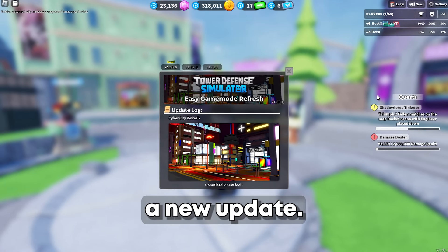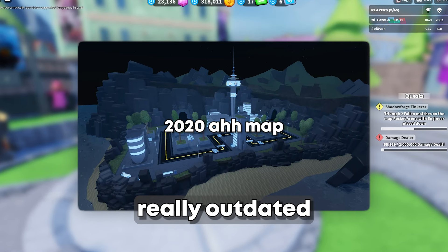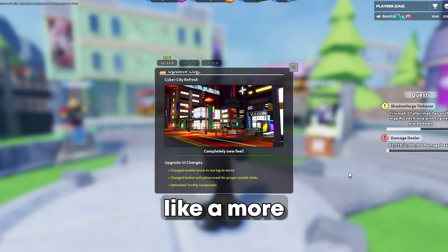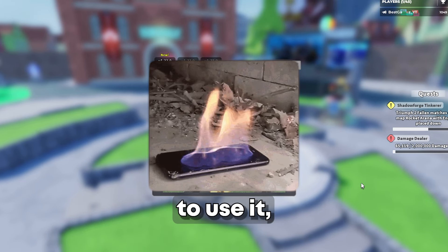Today a new update was released. First of all, the Cyber City map was refreshed - this map was really outdated from the Frost Invasion event from 2021, so it's really nice to see it's like a more living city now. There are also new upgrade UI changes which basically made it better for mobile players to use.